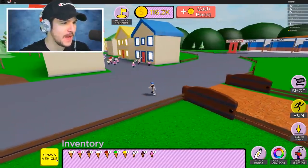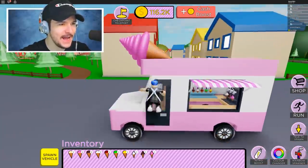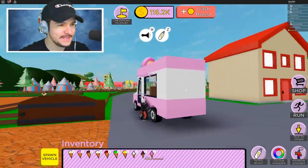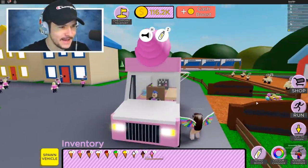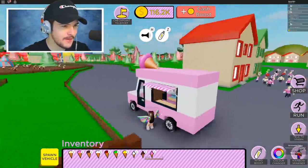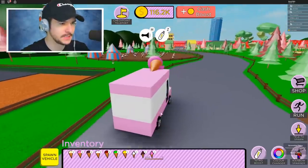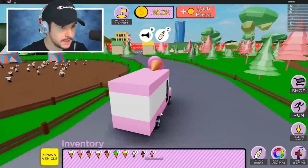Now let's spawn this bad boy and go around giving people ice cream. I got an ice cream van, baby! This is sick. There's me in the ice cream van — I look amazing. This is so dope. Let's drive it. I don't think anybody can ride in it, but this is me delivering ice cream in an ice cream van. This game just took a turn — this is actually sick.